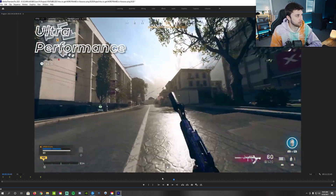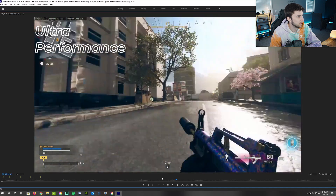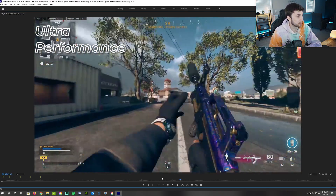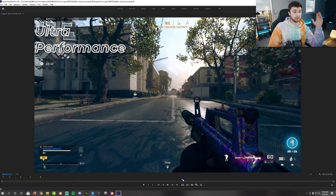Now moving to ultra performance — my absolute least favorite. You can see the image is absolutely terrible, mushy, muddy. On this straightaway we peaked at 131, which is the highest so far in that straightaway. Obviously there's less to render because it just looks terrible. It looked like we peaked at 131, which is technically less than the 135 we got with performance. That could just be a fluke, but at the end of the day I don't think ultra performance is even close to worth it. I just wouldn't touch it with a 10-foot pole — ignore that option, it just looks gross. The FPS you may gain from it is not worth it because you're not going to be able to see anyone on the map anyways.